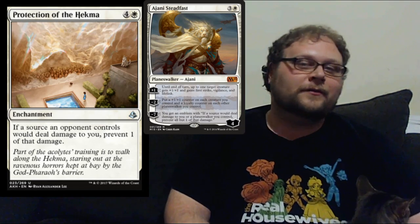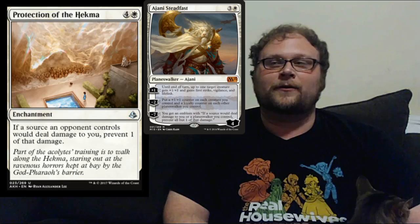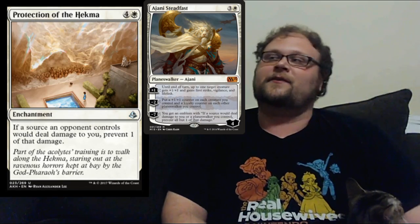I'd be remiss if I didn't bring that up. There's other cool stuff about it — pillow fort commander decks will probably like this, and it's really funny with Ajani's ultimate: prevent all but one damage from any source, and then this prevents that last damage, so that's just kind of hilarious. But altogether, kind of a bad card, so let's move on.